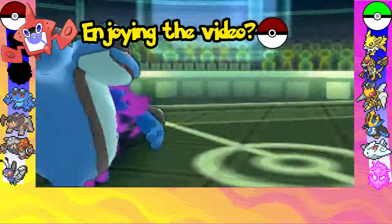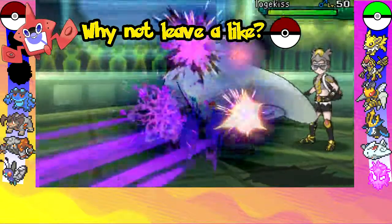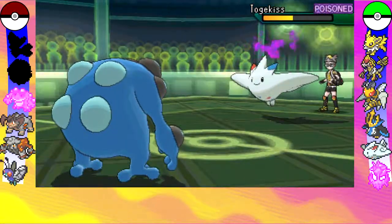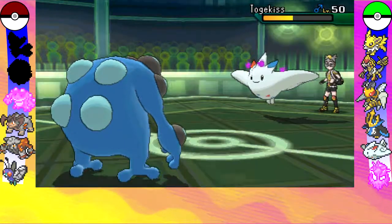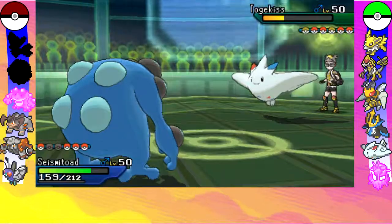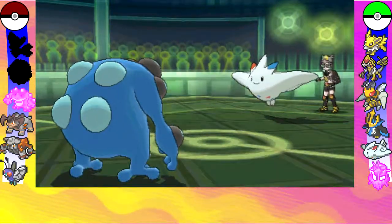But fortunately I avoid the Air Slash, which means I basically get to do a Poison Jab for pretty much no cost, which is pretty grand dang awesome. And I'm even able to get off the Poison, which makes up for the Leech Seed missing.